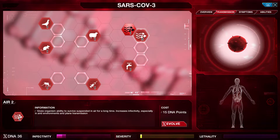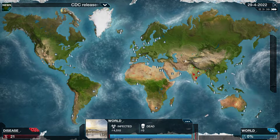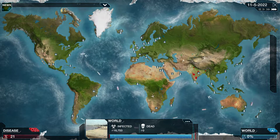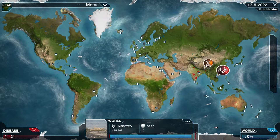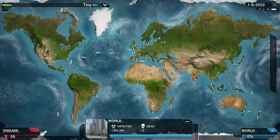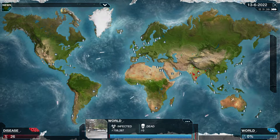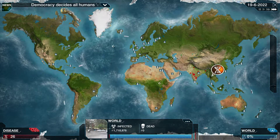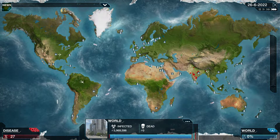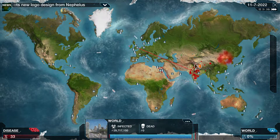Lethality basically causes deaths later on, but we want to focus on transmission at this stage. These two will allow it to transmit on aeroplanes, which will lead to transmission to different countries. Already we've got some transmission in Thailand now. If we see red planes or red boats, the final destination will eventually — so we're having global spread at the moment.